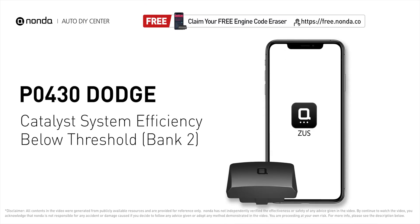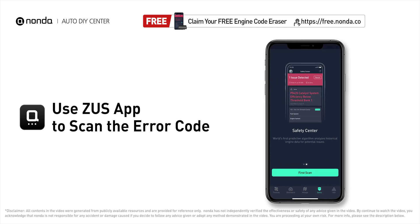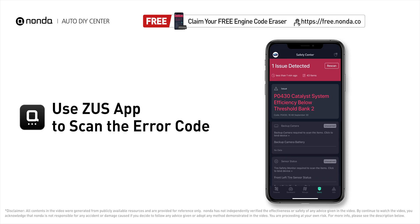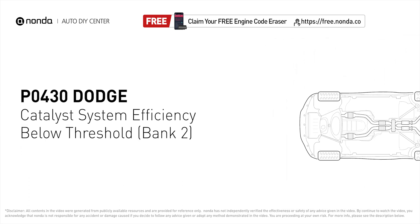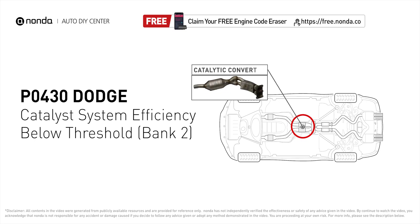This P0430 repairing video is dedicated to Dodge drivers. If your Dodge is getting a P0430 error code, this video is going to show you three practical solutions to fix the error code at home. Use the Zeus app to scan your vehicle and see the error code P0430. It means your catalyst system efficiency is below the threshold near engine bank 2, which indicates that the catalytic converter is not functioning efficiently, so the vehicle is increasing the output of harmful pollutants.